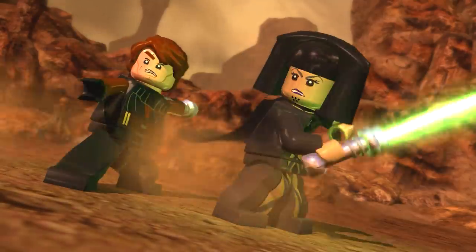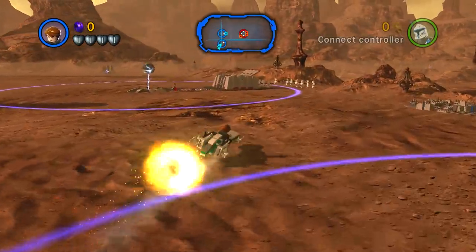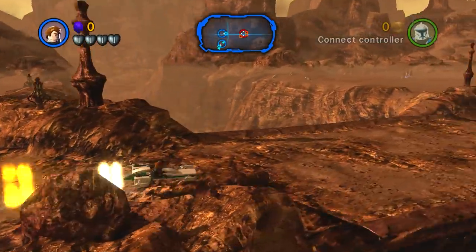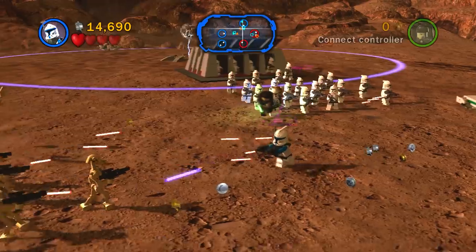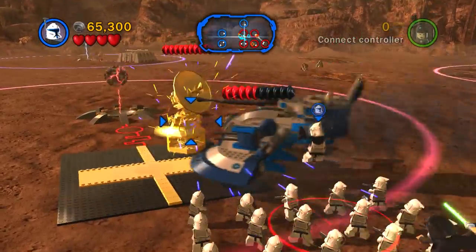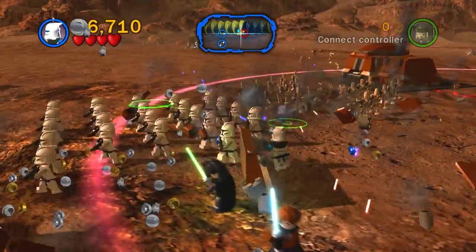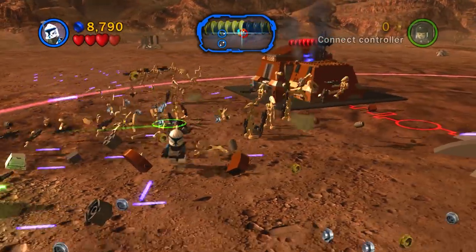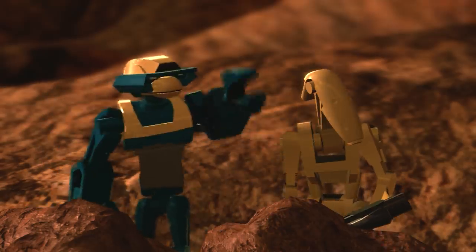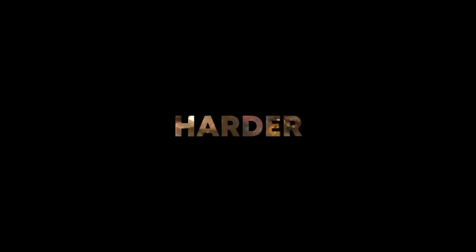Next up at number seven is the Weapons Factory from Lego Star Wars 3: The Clone Wars. This level falls under the same category as Ace Chemicals - it just goes on for far too long. The level is basically the ground battles from Lego Star Wars 3, and I absolutely love those ground battles - I think they're really fun - but in this particular level they are not fun at all. Once you begin the level you do this ground battle, it's pretty fun the first time, then the droid calls in more reinforcements, and you've got to do it a second time, and then a third time.